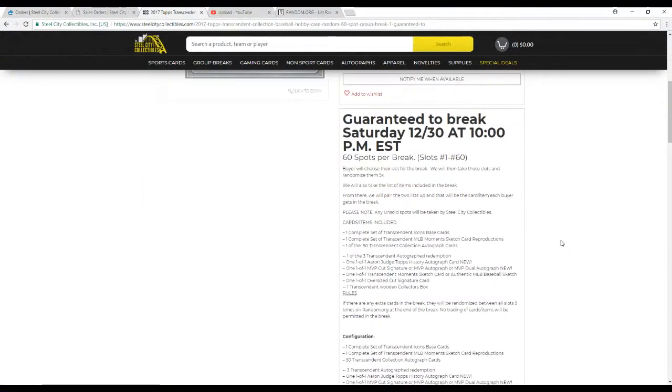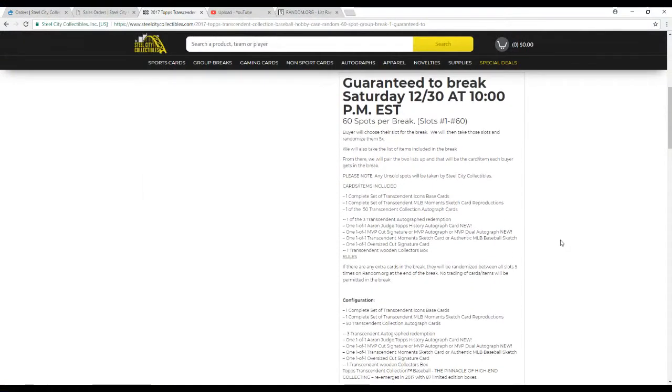60 spots in this break. What's going to happen is I'm going to take all of the names and the 60 items, randomize those lists five times each. We're going to have two videos — I'll break the case first, then get the random list ready since the autos are different in every case. We'll pair up the two lists after the randoms so that each spot ends up with an item.